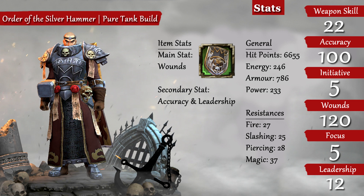My gear isn't where I want it to be at the moment. I'm focusing on getting armour with the main stat Wounds and secondary stats being Accuracy and Leadership, as I feel this will suit the build I'm looking for.